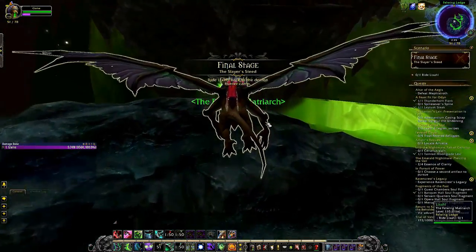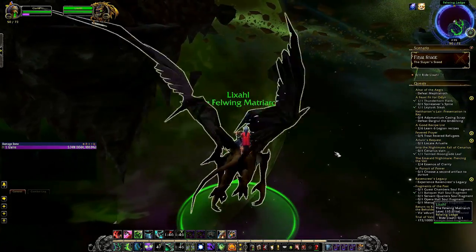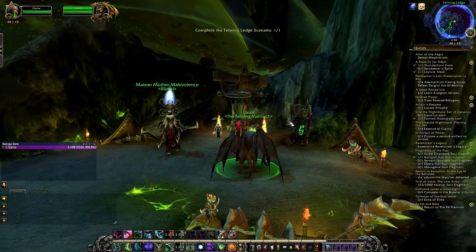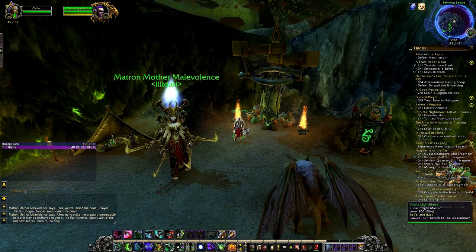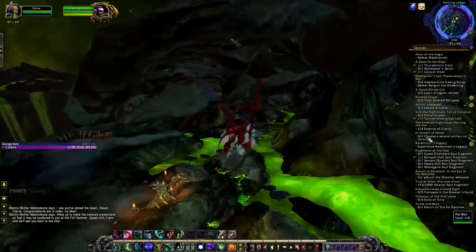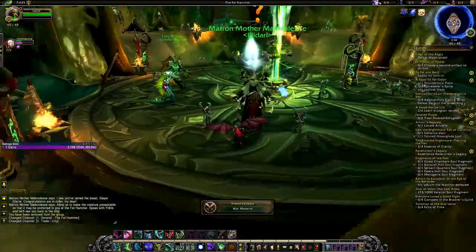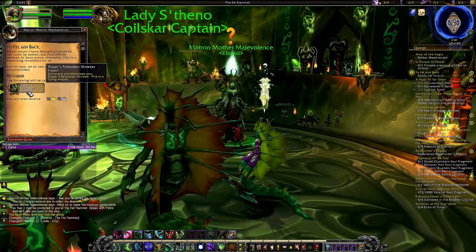Once you have done enough damage to take Lixar's life completely, you will see that he is no longer a target and now has green riding above his head as if he was an ally. Lixar will then fly us back to where we first landed. Matron mother will say a few words, but after that you just want to use the flight path right next to her and it will take you back to the Fell Hammer. Once we arrive back at the Fell Hammer, it is time to go back to matron mother and hand in our quest.